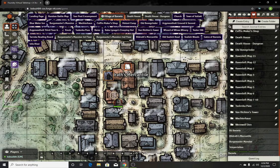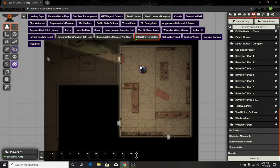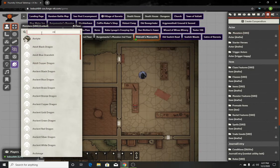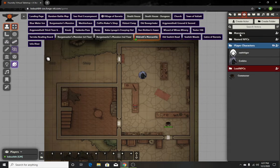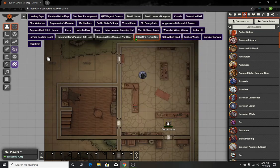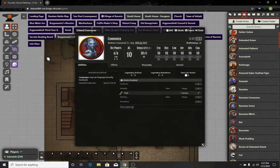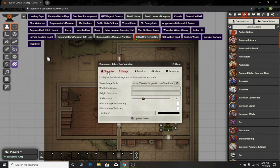Now we're gonna go and create a merchant so that way she can actually do some shopping. I usually just typically use a commoner to make it a little bit easier. We'll go to the SRD, do a commoner. I'm personally not a fan of top-down tokens — I know some people just love them, but I'm not a fan. We're gonna get this guy's token because I like the way this one looks. Copy and paste, and we're gonna change the token with this guy here.